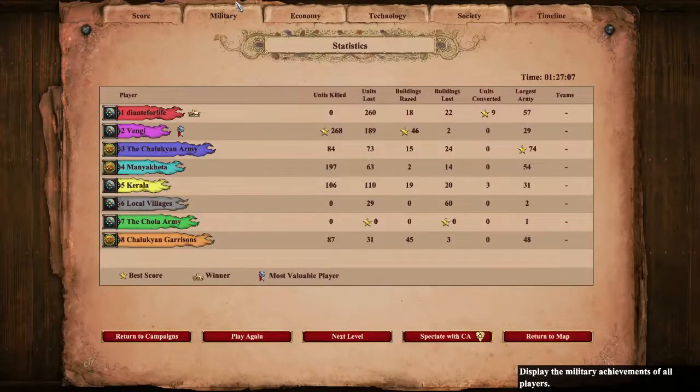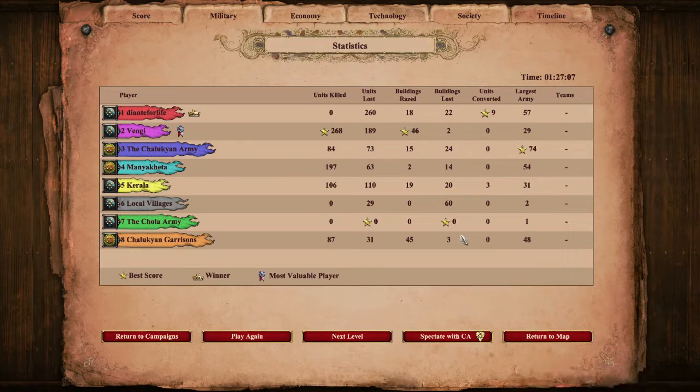We sit and wait until eventually the You Are Victorious page arrives. Dante quickly hops over to the statistics to make sure he's all good - yes, 260 units lost, terrible to see from an immortal's view such as myself. Thankfully, zero units killed, and that's all that matters for him. So now he'll move on towards the second mission of this five-mission campaign.